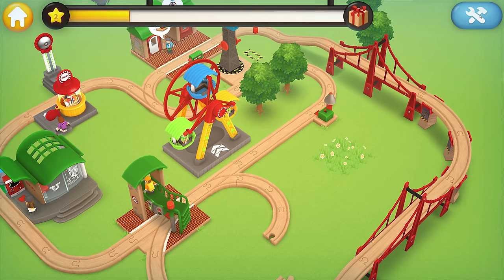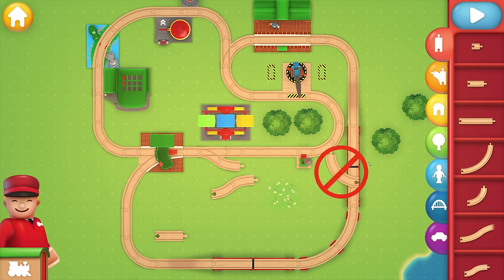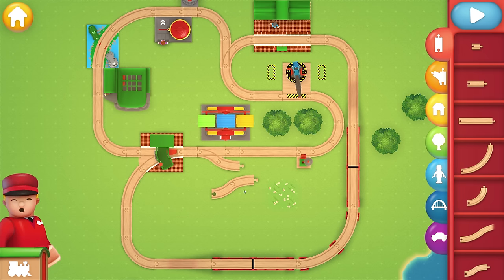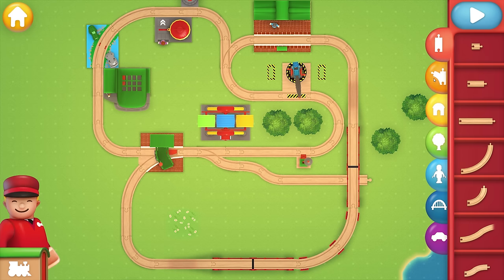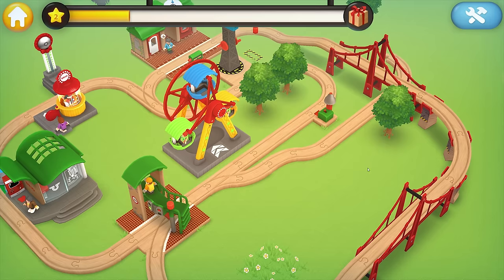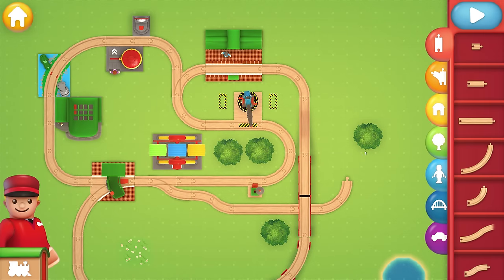I want to see if we can go under the bridge — does that make sense? I want to see if we can do it. Okay, now I think we're getting somewhere. I'm getting messy, just like in real life! Let's toss some of these back. Because of the grass — yes! Let's see if we're lined up. We are! Oh my gosh, let's do this.